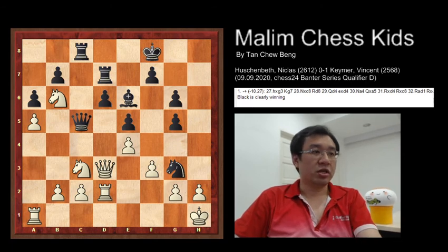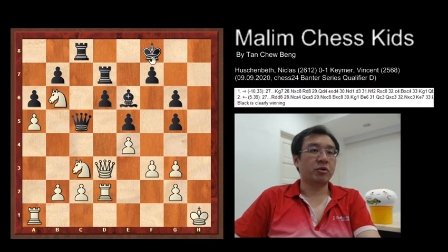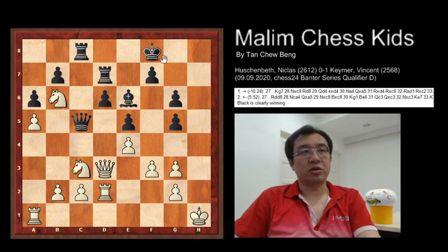After knight goes to g3 and checks the king, there is no way for the king to move. The only move is to capture with the pawn: h6 takes g3. Now the simple move is to bring the rook to h8 and deliver checkmate.